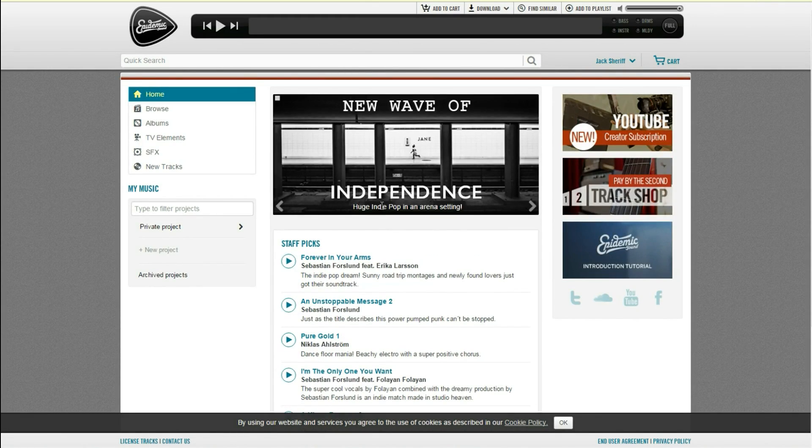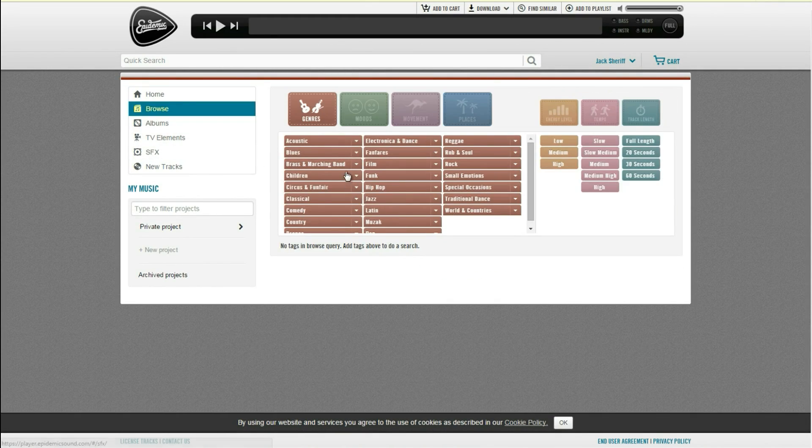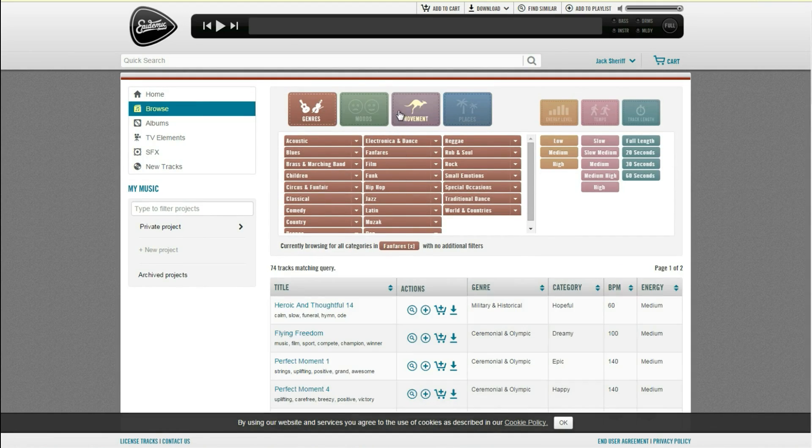There are all these things that you can use — you can browse, you can select the genre, the mood, and all this other stuff, and it basically gives you a list of options based on what you want.